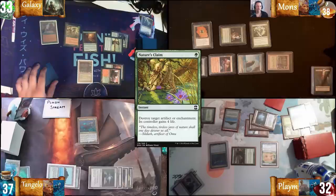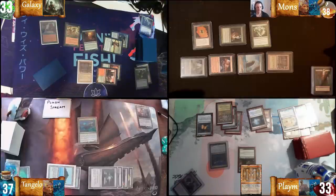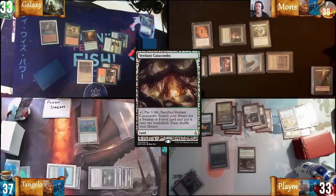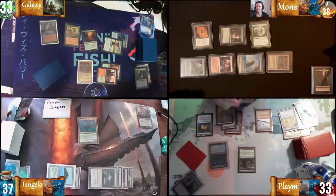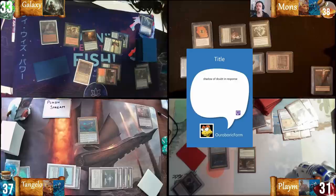End of turn, I'm going to Nature's Claim the Training Grounds. Then I'll move to my turn. Draw for turn, play land for turn — Verdant Catacombs. Fetch Missy Reinforcing and hold priority and fetch Verdant Catacombs. Good time for Even Mine Sensor. You're the only one running white though. This would actually have done the job in response to why both of us are on the stack.